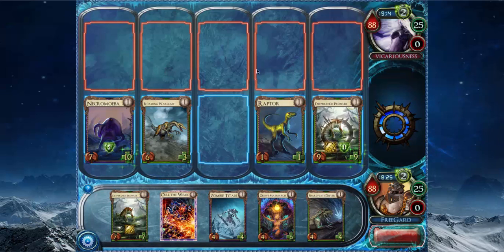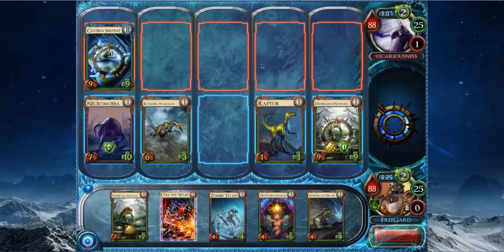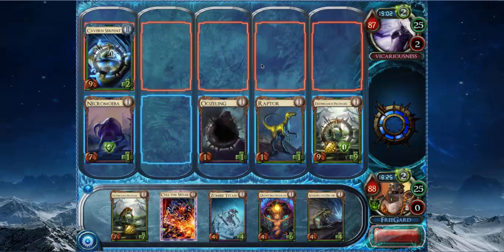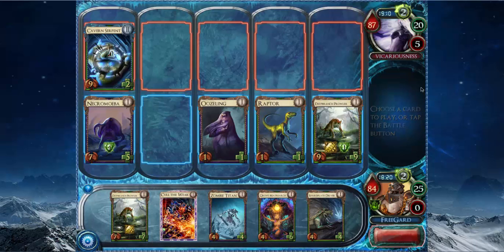That makes it a 9-9 with regen 1, and makes my Necromiva a 7-10. So we're looking pretty good going into rank 2. Cavern Serpents are annoying — he has a lot of damage with his Cavern Serpents, Volcano Giant, Everflamora kind of thing. So, let the combat happen.